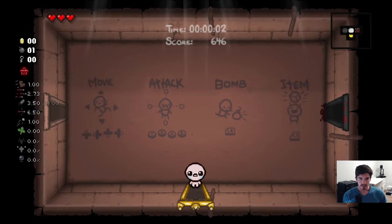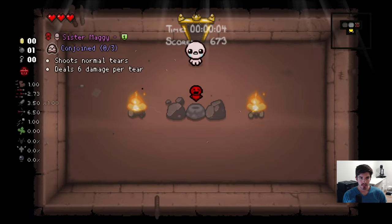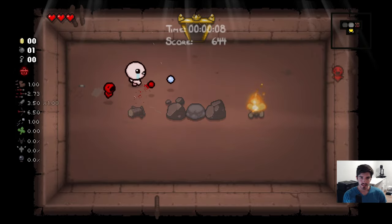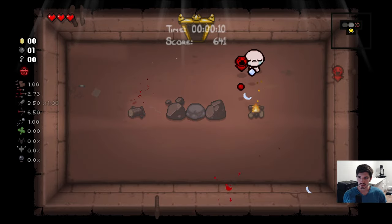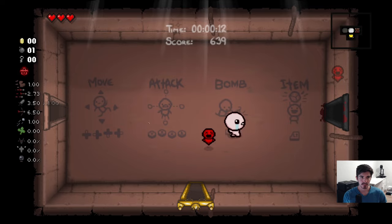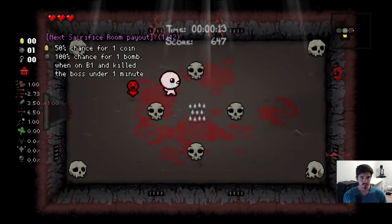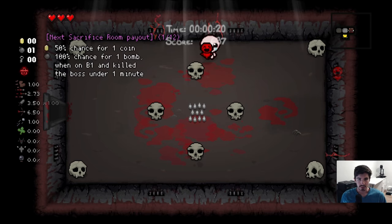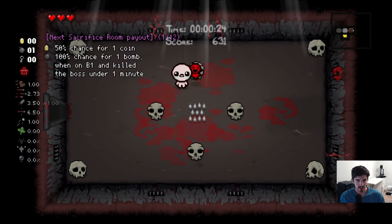Today we're back with another Binding of Isaac Mom's Heart run. We are on run three. We have to get five kills on the Mom's Heart before we can unlock the rest of the game. We got a chocolate milk build going. If you're not familiar, chocolate milk lets you charge up tears and it deals a bunch of damage, or if you want to get carpal tunnel syndrome you just spam it over and over really quickly and keep flicking the control stick.